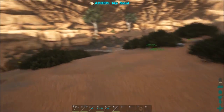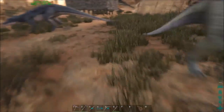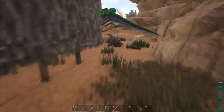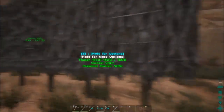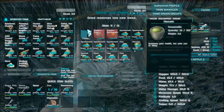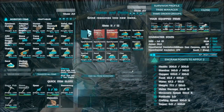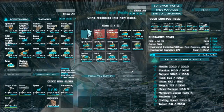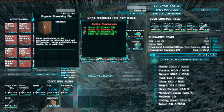Another engram I picked up off-camera: I felt like I needed it sooner rather than later but put off crafting it on-camera. Because we had so much stone I decided to go a little crazy on the spark powder, so we have a lot of it. I decided to pick up something that would make use of it — I got the preserving bin.